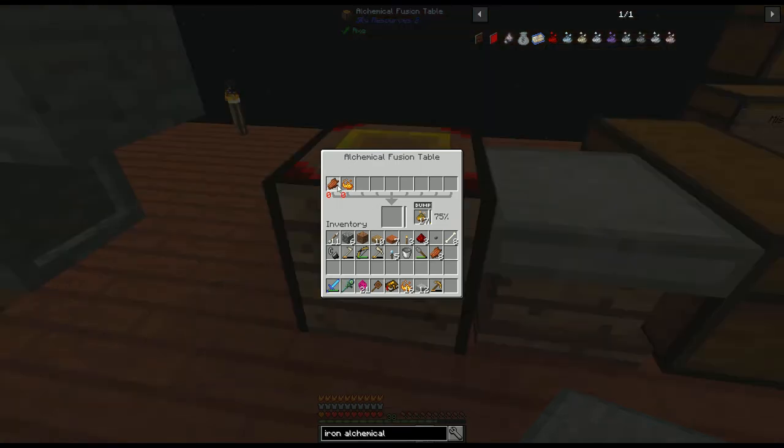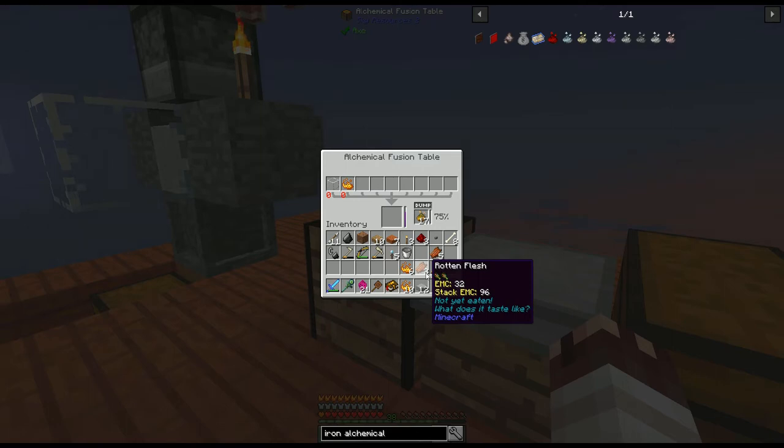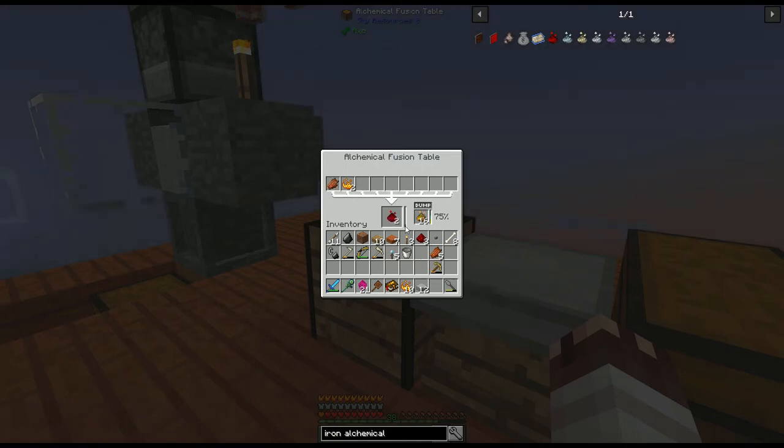Let's see what happens if you put a piece of glass inside this table. The purple bar will fill up to 75%, and we won't get anything. However, if we put our recipes for iron or chemical ore dust in, we'll get 3 ore dust for the price of 3 instead of 4.